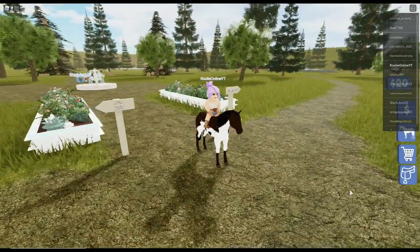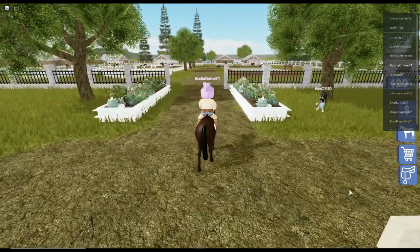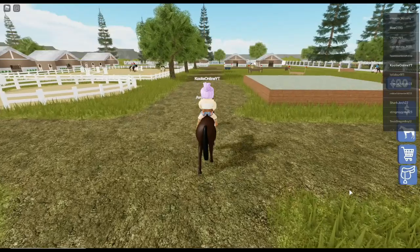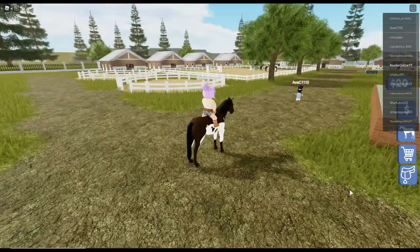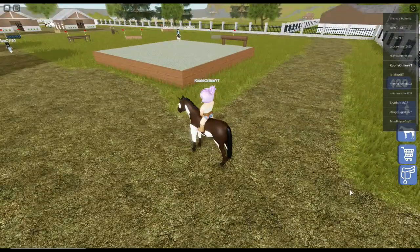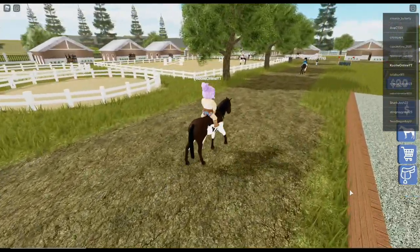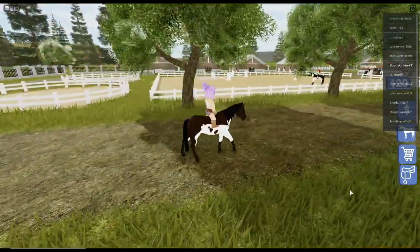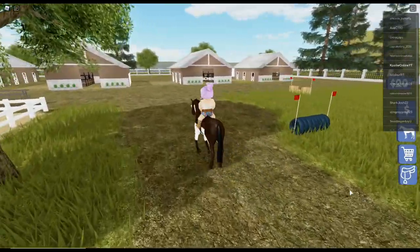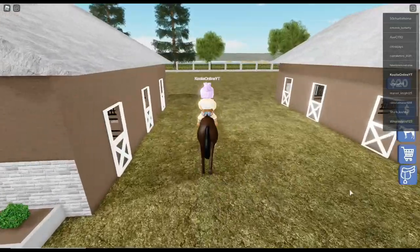There's a riding hall and Haven housing. Oh my - there are houses over there too! I don't want to run over you. Slow down horsey, don't run into the lady! We have some jumps, some ring yards, and another jumping arena. Oh this is so cute - we have some stables. And everyone gets their own free horse to start off with. I love that.